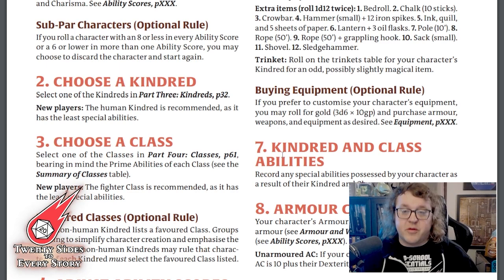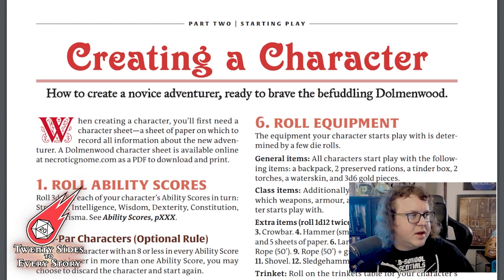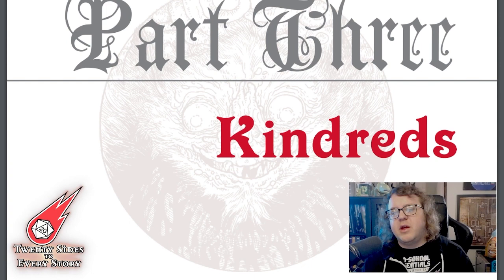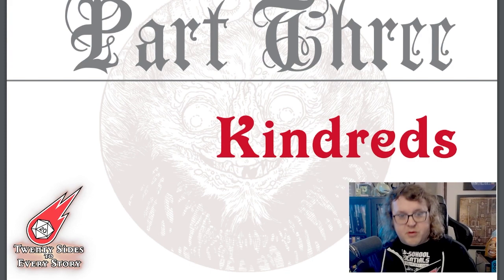For Dolman Wood, the choice of Kindred and Class is being separated out and will be the standard procedure. There will still be appendices for multi-classing and for Kindred-as-class options. As for Kindred options, players will be allowed to choose from Human, Bregel — the new term for the Goat Folk — Elf, the Grimalkin, the Mossling — formerly the Moss Dwarf — and the Woodgrew.